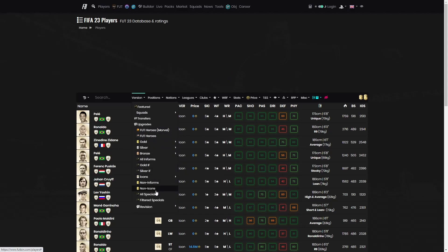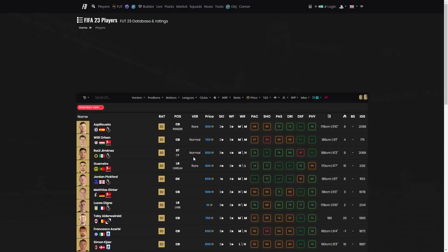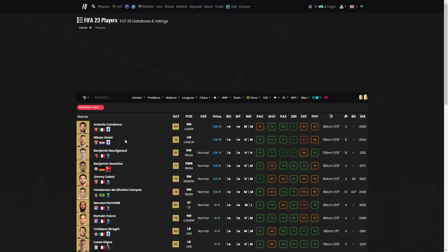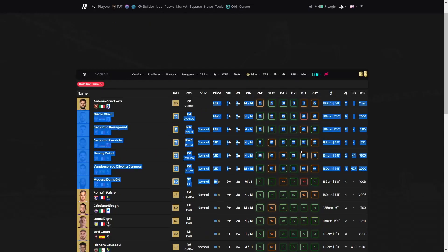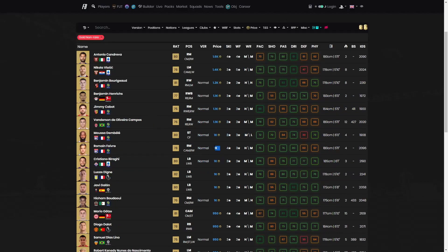Go to FUTbin, go to Players, FIFA 23 Players, and set the version of the player to whatever you like. I like doing non-rares, so go Gold Non-Rares and sort by price. From here you can see golds that are high in price that people might not know about — someone might just pack them and list them without looking. A non-rare gold can be more than 500 coins and they just list it, so you pick it up.